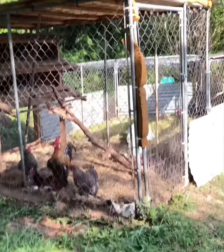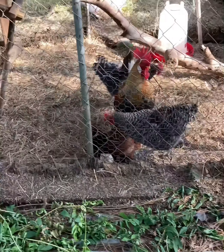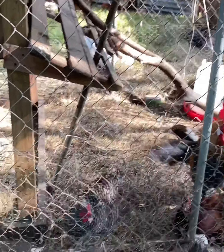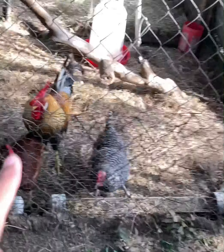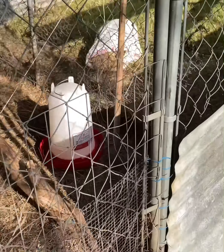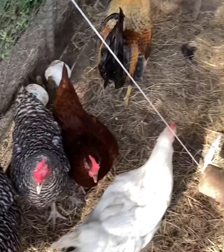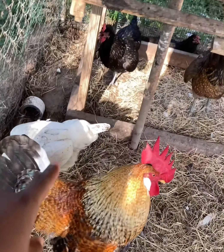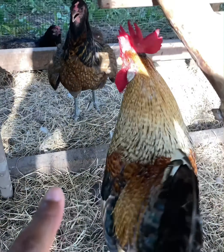Hey guys, we're back. This is the new coop — we've got 24 chickens total. We have eight in this section: there's my Bellafoe the rooster, my two Barred Rock hens, my Rhode Island Red hen, Bellafoe the rooster. I don't know what species the black ones are, and then there's my Americana.